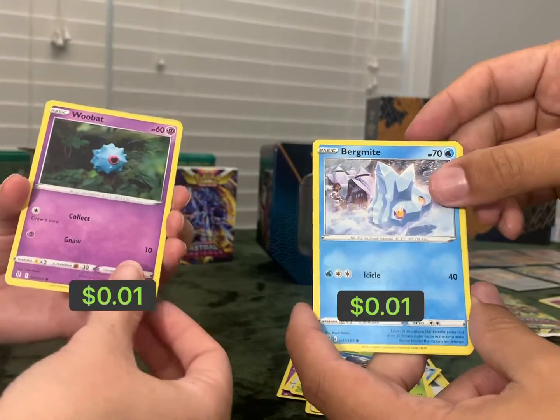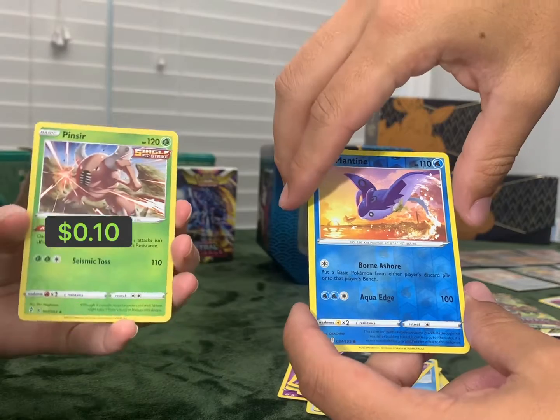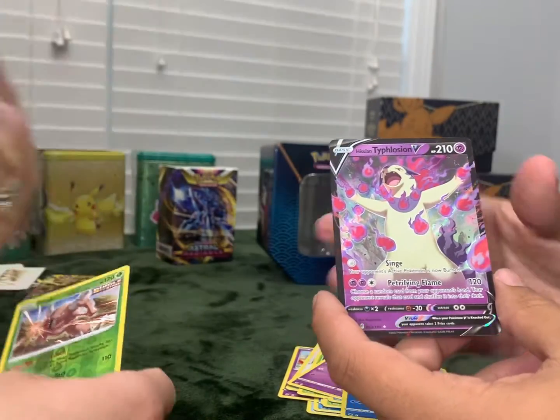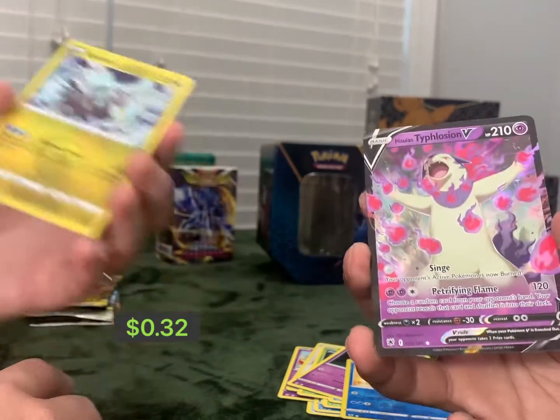We got Bergamite. Got a Reverse Holo Manti. Reverse Holo Pincers. I see black behind mine. Here's going to be cool. I got a cool one too. I got a Holo Curium. Nice. Very cool pulls. Very nice. Very beautiful.